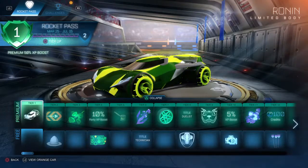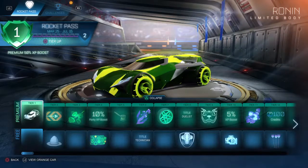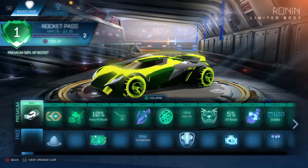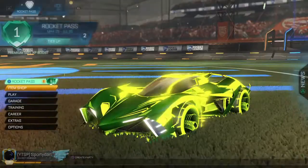I did do a video on this before, but that was on a screen and you couldn't really see everything properly. So here we go. First, we start with the Ronin car — the first generation. Let me make a new preset real quick just so I can get the decal off.